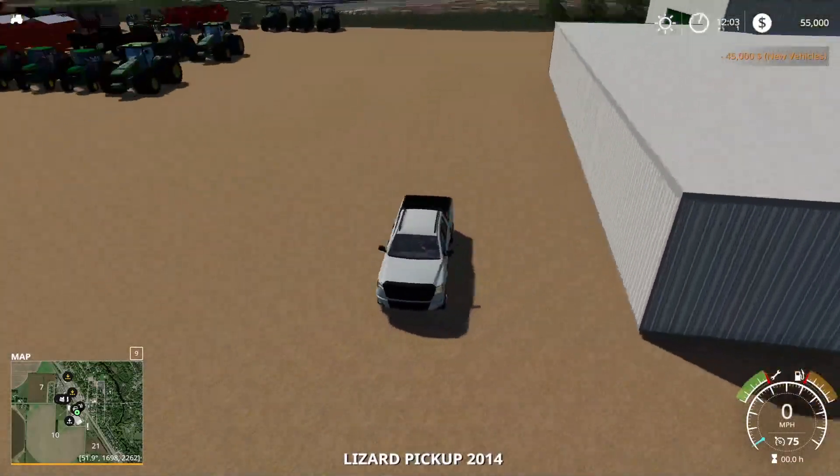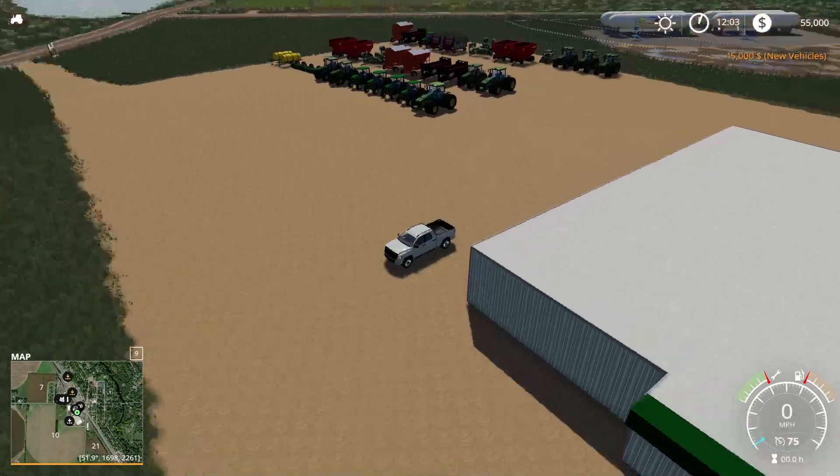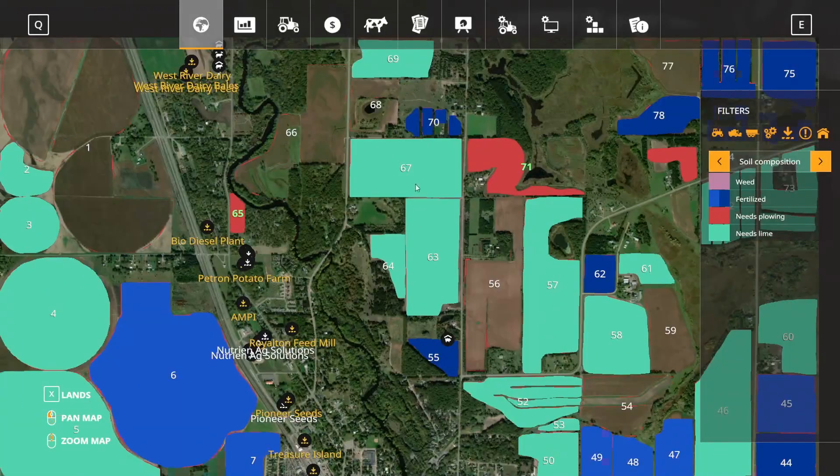So we're just going to take a look around and see what we can find out on this map. It looks like it's a pretty cool, really detailed map — just to give you kind of an idea of what's to come. I'm sure this will get more detail. I love having the tractors over the shop because every real tractor dealer has tractors parked all over the place like that. Yeah, which is awesome.